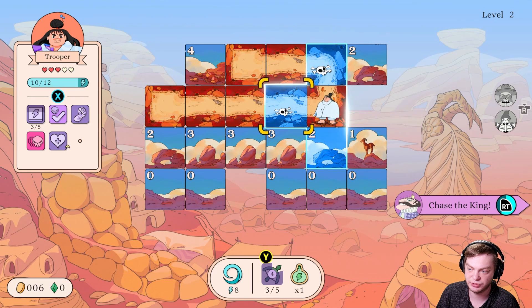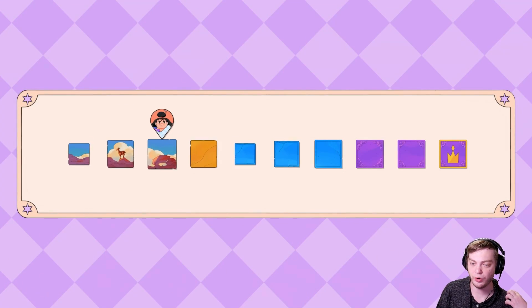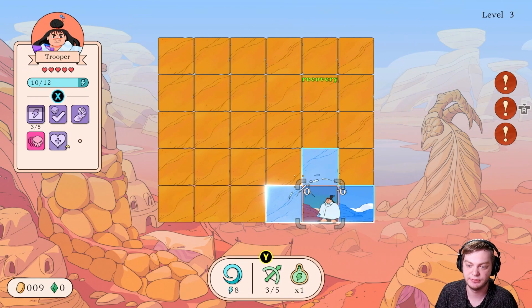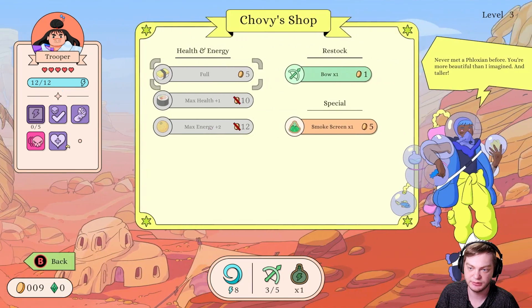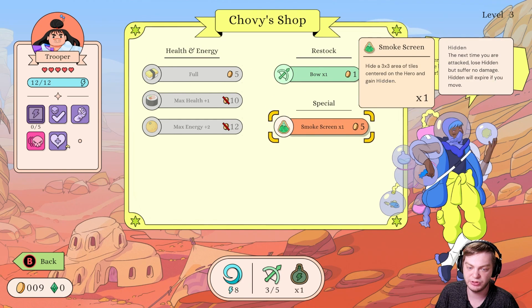Chase the king — there we go. Got more gold. We got a shop right here. I can get full health and restock on one bow. Hide a 3x3 area of tiles centered on the hero and gain hidden — okay, I don't want anything there yet.